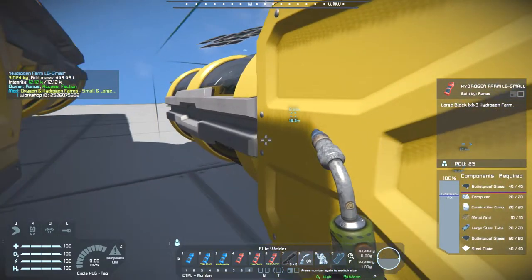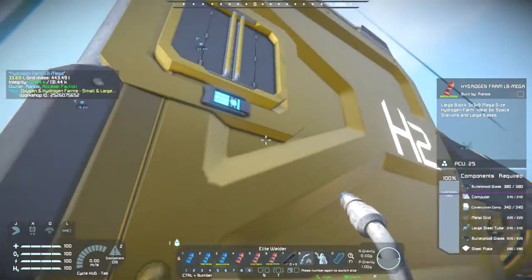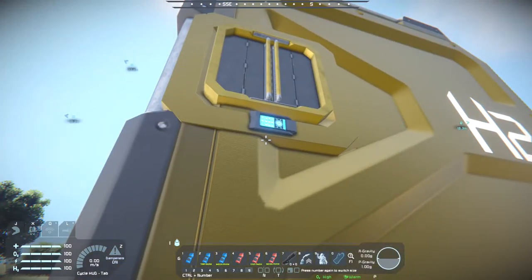Now how about we take a look at the big one? Yeah, resource costs have gone way up. At 280 steel plates, 1200 bulletproof glass, 240 large steel tubes, 220 metal grids, 340 construction components, and 240 computers. What the hell - this thing's expensive! But worth it, wouldn't you agree, with the amount this thing produces? It only uses 500 kilowatts, so it's cheap power-wise, and it produces a lot of gas.